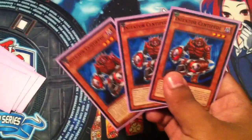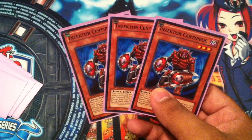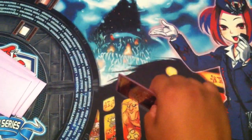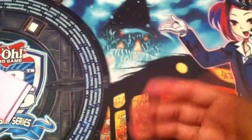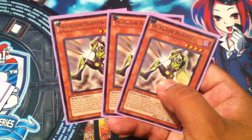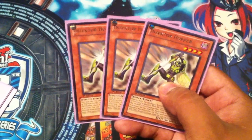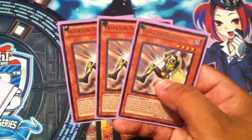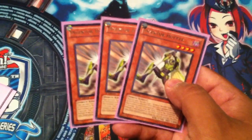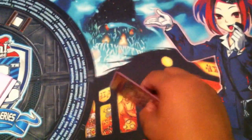Next up we've got three Inzector Centipede. Sweet, awesome card. This is the reason why this deck doesn't need a spell card that searches for Inzectors — because you can just easily special summon him out of your deck and search for any Inzector card you really need. Now for the TCG exclusive Hopper — this guy is pretty sweet. He's a level 4, the only level 4, and a 1700 ATK beater. There's nothing to hate about this guy. He's all around a really great card and he makes your Dragonflies and Centipedes go off.